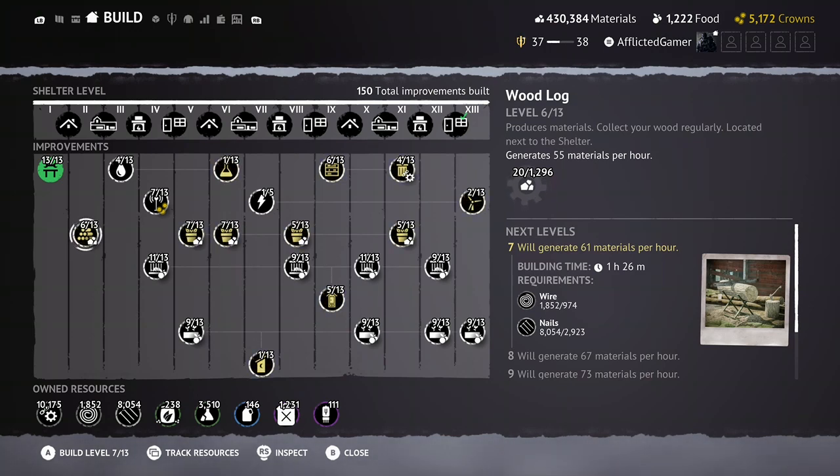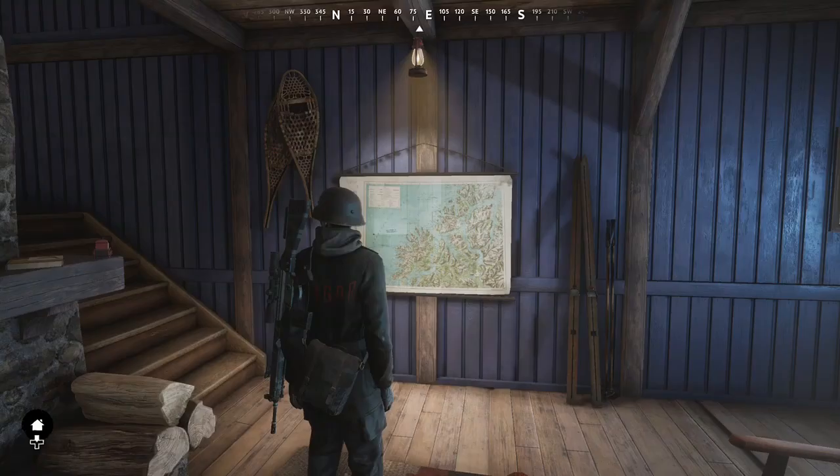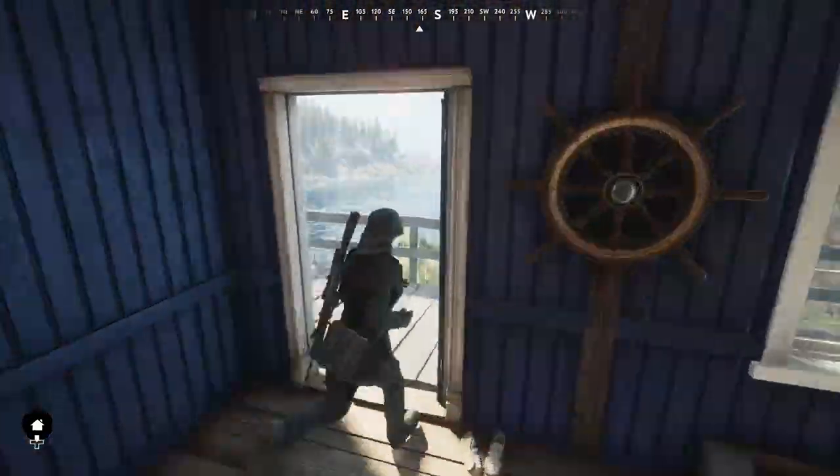What materials will you need for these things? If you hover over the little icons, as you can see I'm doing here in the background, you can see I need wire and nails for the wood log. You need a lot of metal and chemicals for your crafting table. Rat traps need fertilizer and metal parts, and eventually you're going to need some wire for that as well.